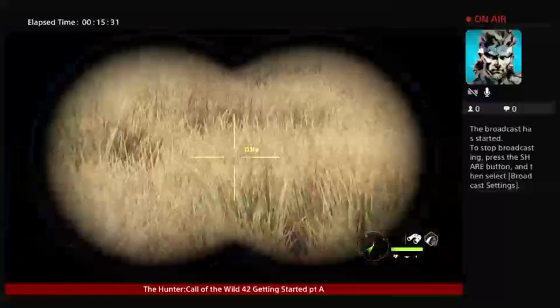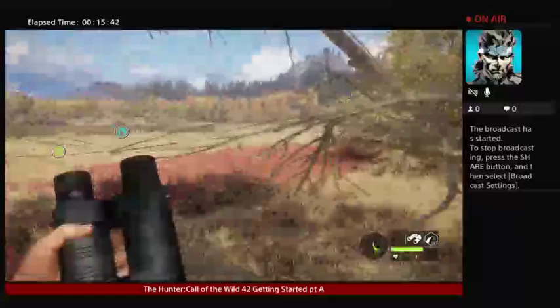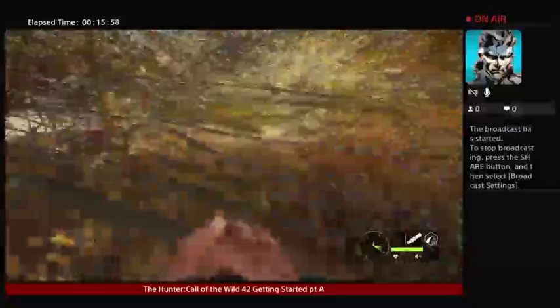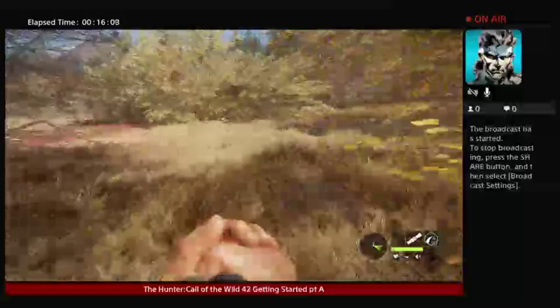We'll get into a tracking thing a little later in the video. First, I want to show you how to switch maps. If you do see deer, don't overly call. You can call a good bit without them getting a warning. You might want to listen for animal mating calls. Doing the story missions gives good money — that's what you want to do. The animals on this map are more plentiful than in Hirschfelden and a little bit easier to hunt.